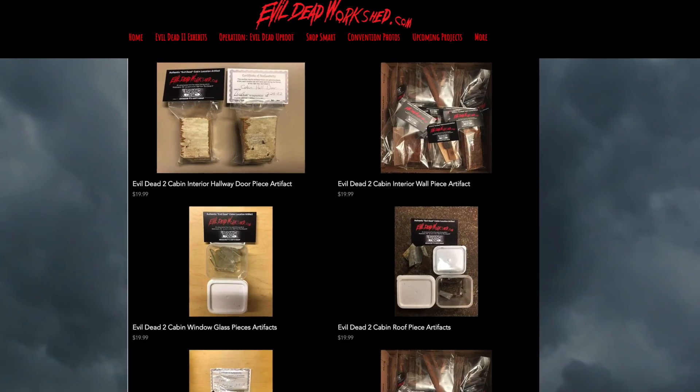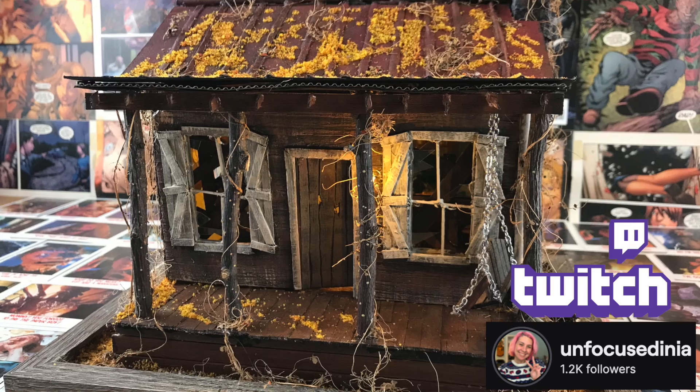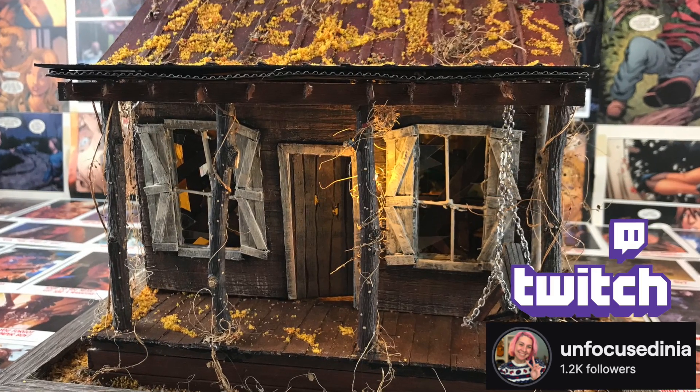Over the summer, my partner who does miniatures on her Twitch channel created a replica miniature Evil Dead 2 cabin — kind of a great mixture of Evil Dead 1 and 2. She was building it and I was appreciating how accurate it was, and I was thinking maybe it needed to be a little bit more accurate. So she took a couple chunks of the wood from the artifacts here and added them to the miniature itself. Here are a couple of shots of how it all turned out.